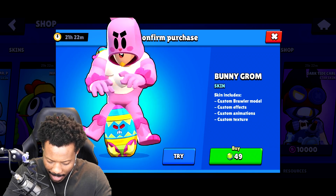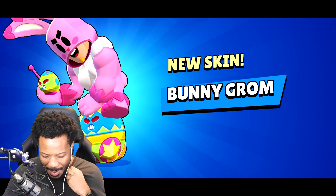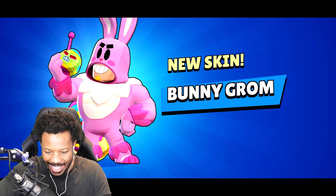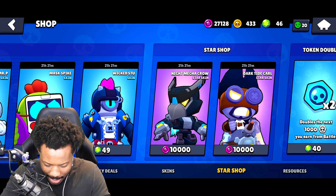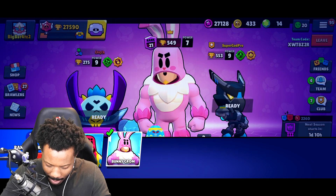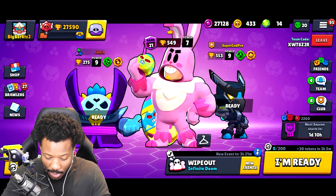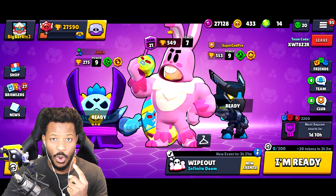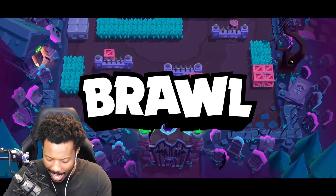Here we go, ladies and gentlemen, let's go! Bunny Grom is now mine. This is so exciting. You can't even see the ears on this — that's how buff and huge Bunny Grom is. Wow, unbelievable. There it is, ladies and gentlemen. What I need to do is bring my power level up with Grom quick. So I've powered up to power eight with some points I had.